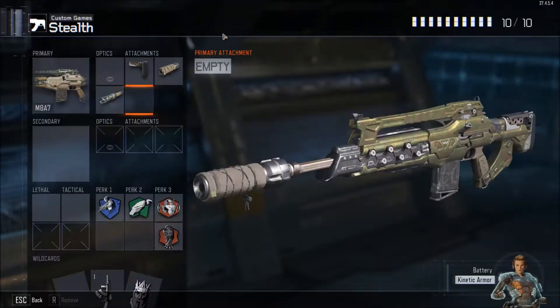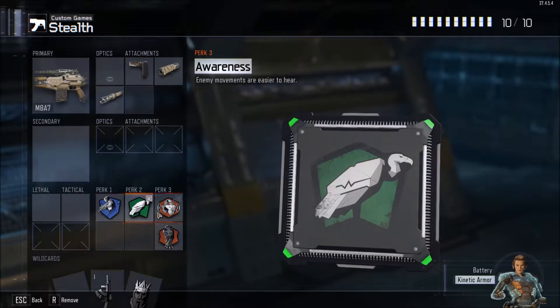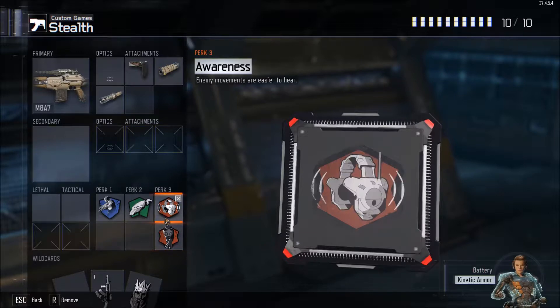The class that you're seeing is going to be the M8A7 with a stock, suppressor, long barrel, Ghost, Scavenger, Dead Silence, and Awareness.